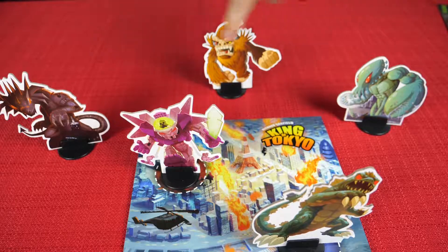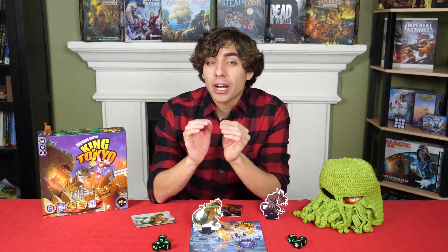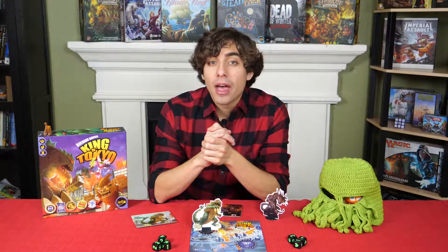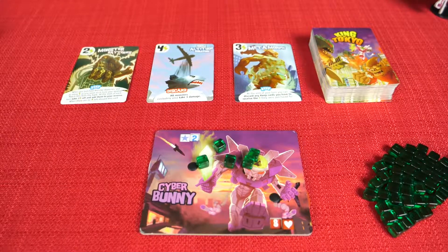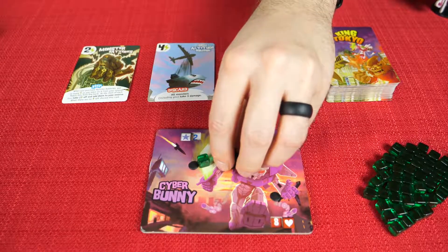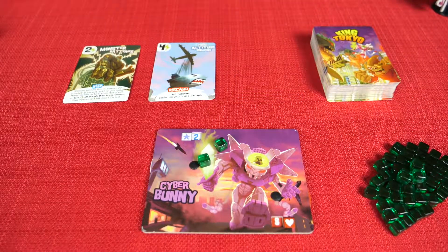Both monsters inside Tokyo City and Tokyo Bay are considered to be inside Tokyo. Each damage results in 1 lost hit point of the monster that you attacked. If a monster ever reaches 0 hit points, that monster is eliminated and out of the game. After you've resolved your dice, you can now purchase cards if you want to. In order to buy a card, look at the top left corner — that is the cost of the card. You'll need to spend that many energy tokens to buy it. When you buy that card, resolve its effect if it's a discard card, or put it in front of you if it's a keep card.